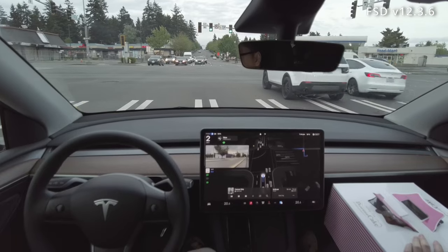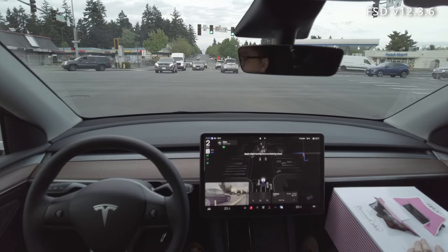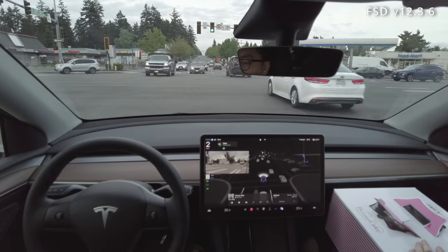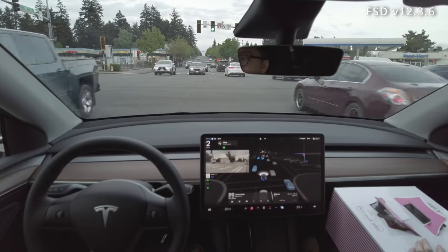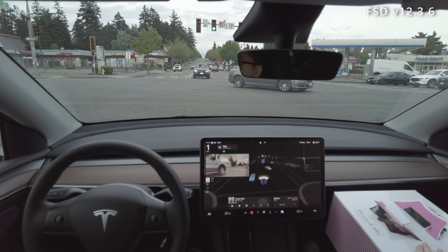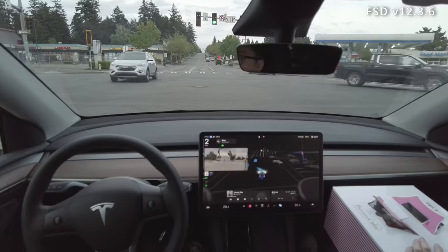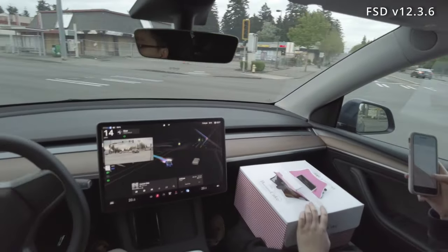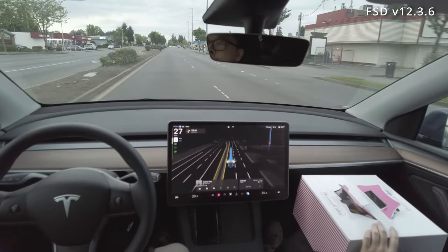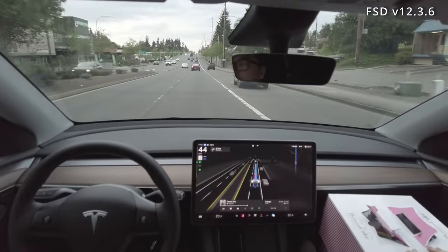Now we're hit with another flashing yellow and there are a lot of cars coming up, so there isn't really an opportunity at first. The car kind of pushes forward a little bit trying to get in there. When the last car comes through, technically it could have gone — that would have been nice — but it immediately takes the next opportunity and takes off. I would have probably taken the previous one, but I think 60-70% of drivers would have taken the gap that FSD chose.